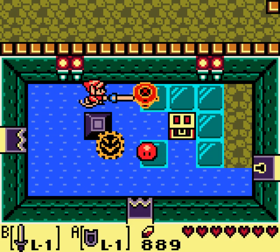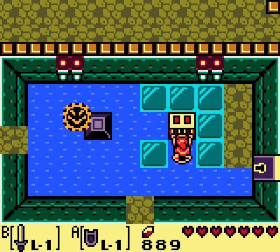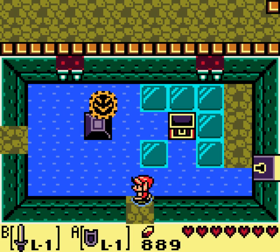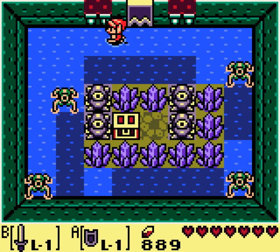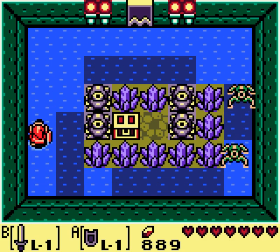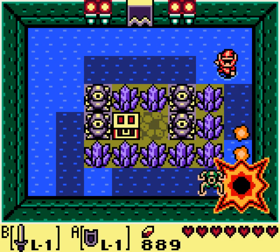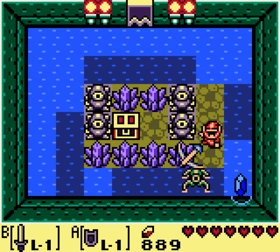Oh, that's so satisfying. It never gets old. It also never gets old is destroying those Zol in one hit so they don't split. That is a key strat for being in this game. As you can probably tell, the light-colored water I can walk on, the dark I can't — at least not yet.